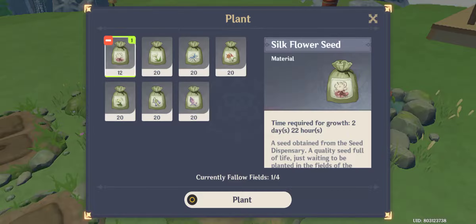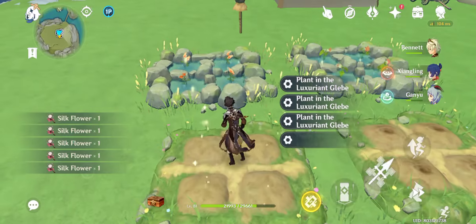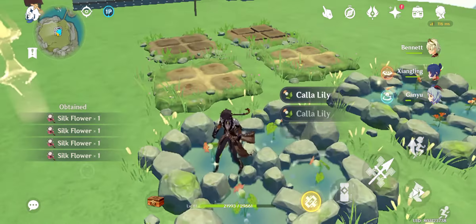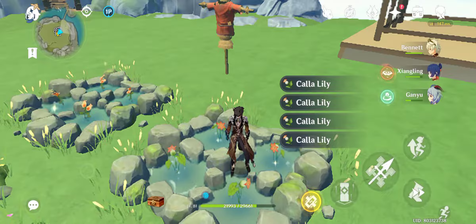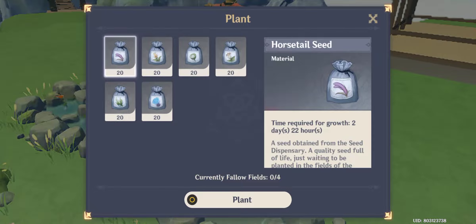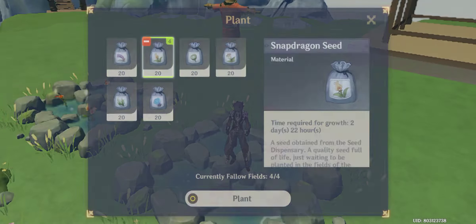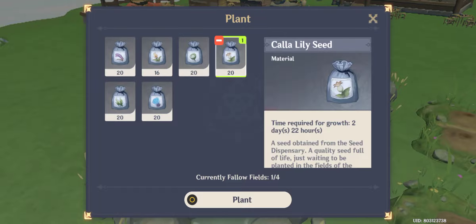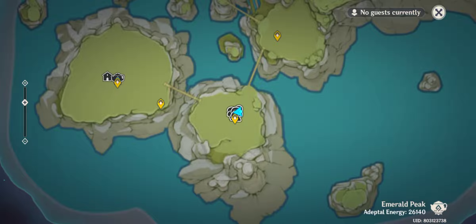I didn't farm the last one — this is what happens when you don't prepare for your video. Calla Lily is also good; I have a good spot for this. Snapdragon is very simple — you'll find them on beaches and at a spot I'll be showing. And there's the Calla Lily — done.